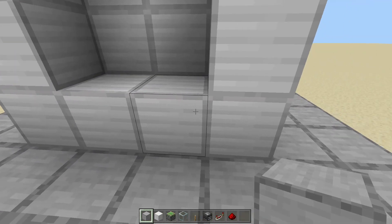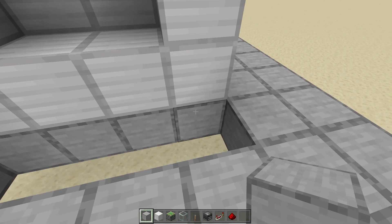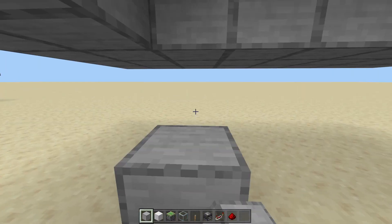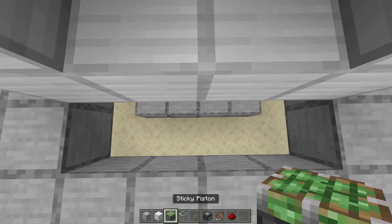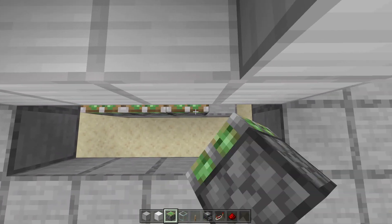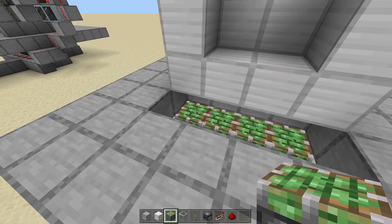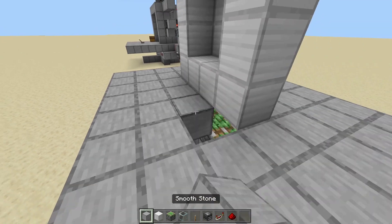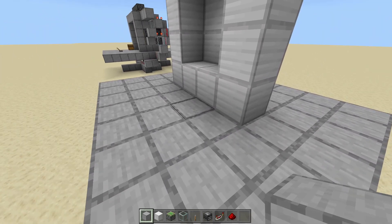We're going to go right below these bottom 4 blocks of your door. Break the floor blocks right below those, and we're going to get sticky pistons facing up. Prep the ground so that you can get these sticky pistons facing up — there should be 2 blocks of space. Get 4 sticky pistons facing up, with a block of space between the head of the sticky pistons and your door blocks. Then right in front of the door, you can replace these floor blocks, but make sure not to put any blocks above these.